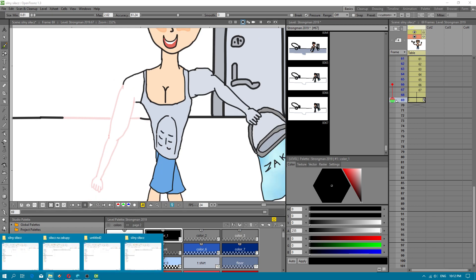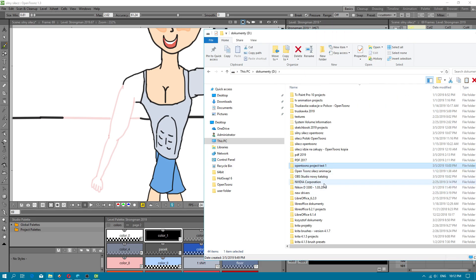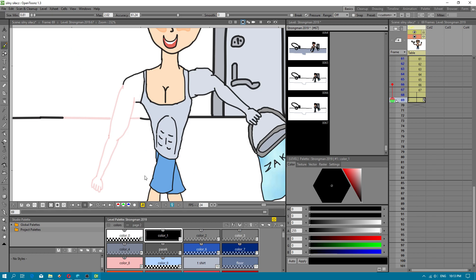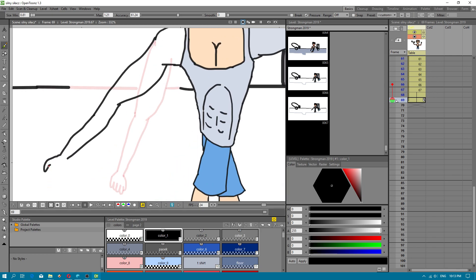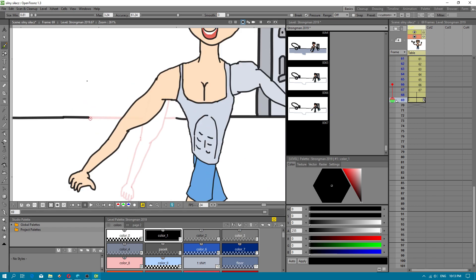We have to check how large our file is. Oh, I created a new folder — sorry, I've forgotten. This is our folder. Now our file has a size like this. You should really check, because this is important. But I have to draw the hand. Give me a few seconds, because I have to create this line here.